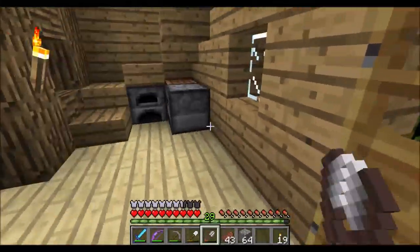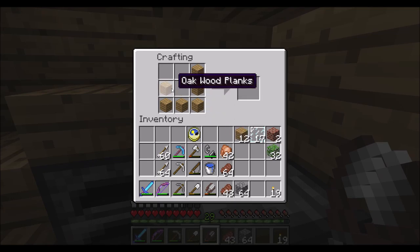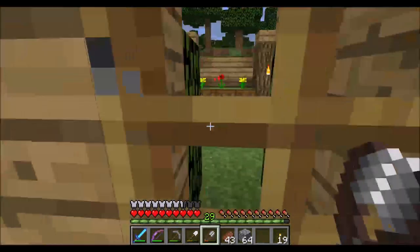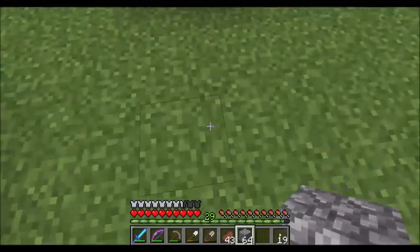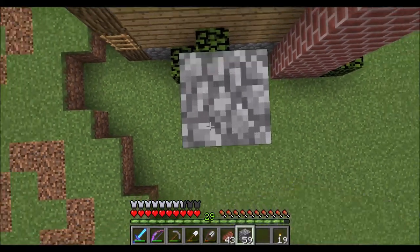First, I want to make some stairs. I'll make some stairs and also some planks. We've got stairs, planks, and our building blocks of cobblestone. So basically, what I want to start off doing is just piling up. One of the things we're going to be detailing is the roof.